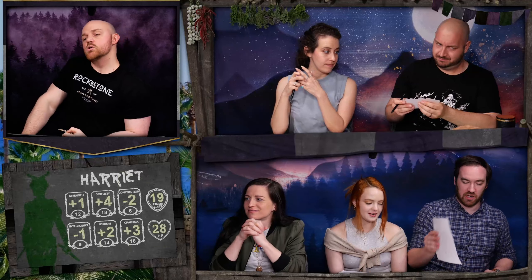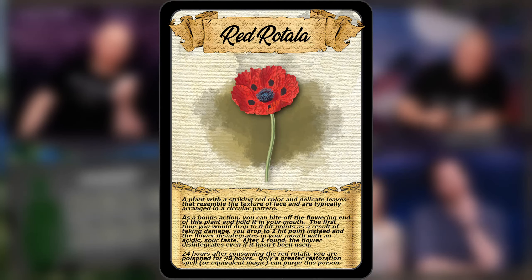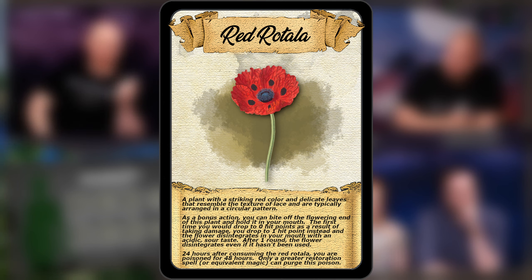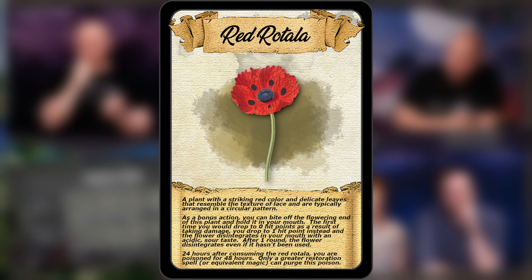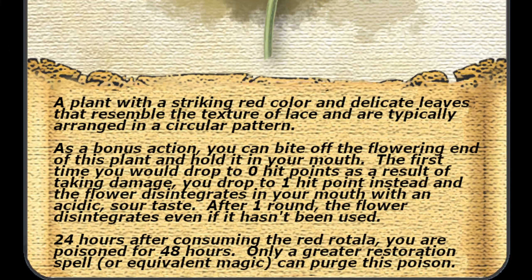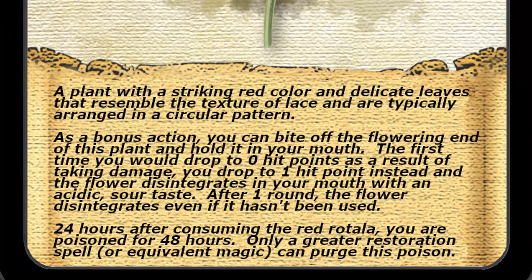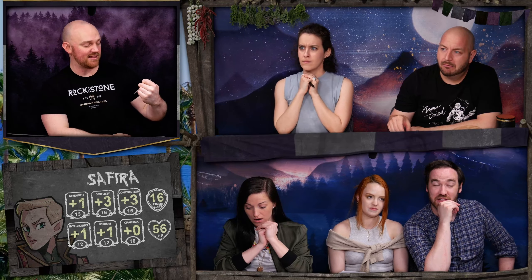Reddish lakeweed — little red rotala. Very rare. As a bonus action, you can bite off the flowering end of this striking red flower and hold it in your mouth. The first time you would drop to zero hit points as the result of taking damage, you drop to one hit point instead — it can absorb a knocking-out blow. However, after one round, the flower disintegrates even if you didn't use it. And 24 hours after consuming it, you're poisoned for 48 hours. So it disintegrates regardless of whether it goes off.